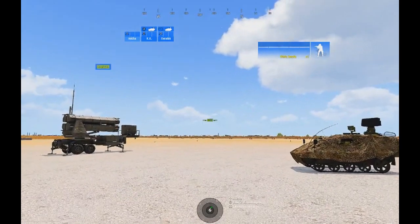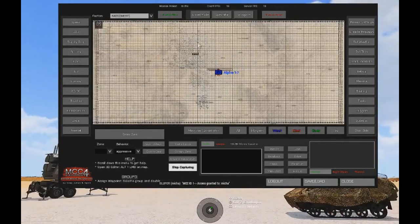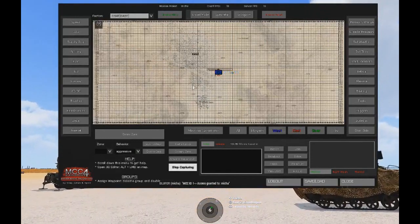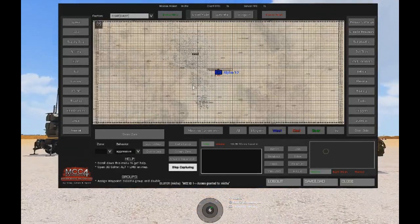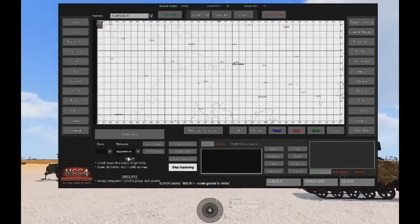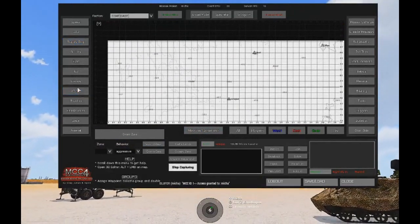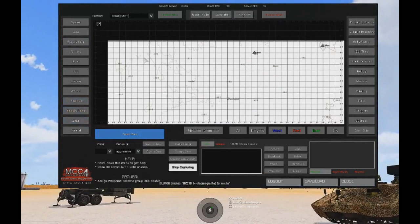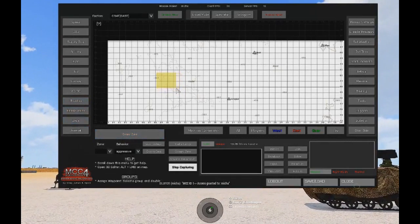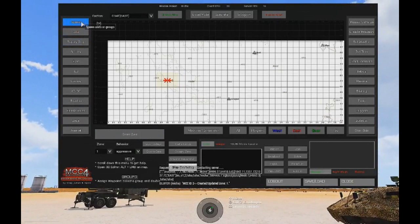So I thought I'd give it a go and see if it works. I'll create some enemies to come in to shoot down. I'll use MCC — just log into that and put some CSAT jets down. The best thing to do is create a zone, keep it aggressive, change it here, and create the zone up in the northeast.